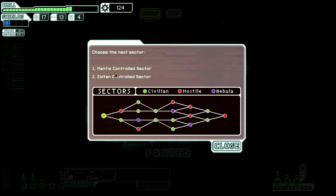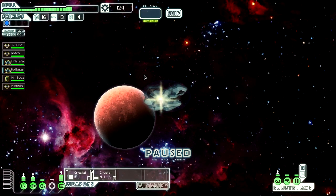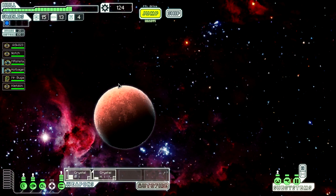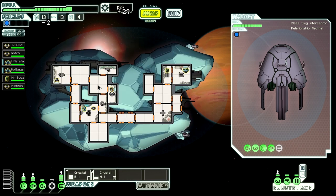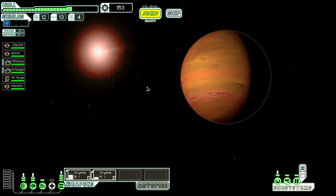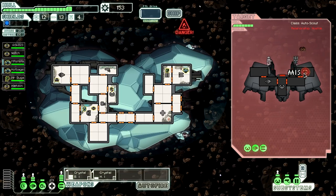Let's go check out the next sector — which one do I want to do? I'm gonna go for the mantis sector, although the bad thing about mantis sectors is they tend to have a lot of boarding events. I guess I'm pretty prepared for it though. These guys are looking for help, they want fuel — I always do this and they usually give me enough reward to make it worth it.